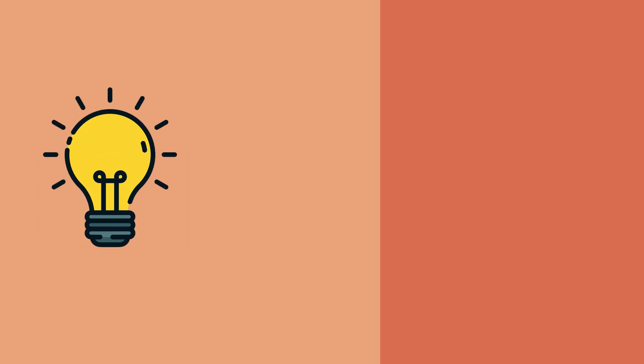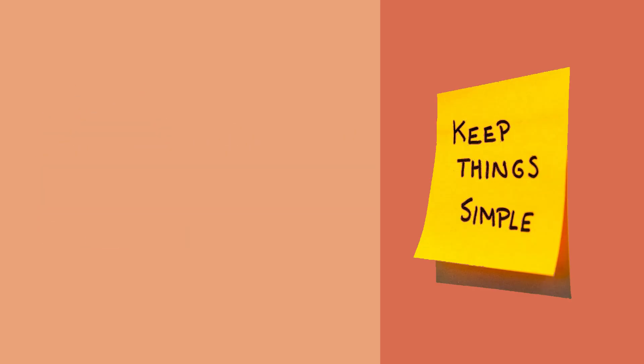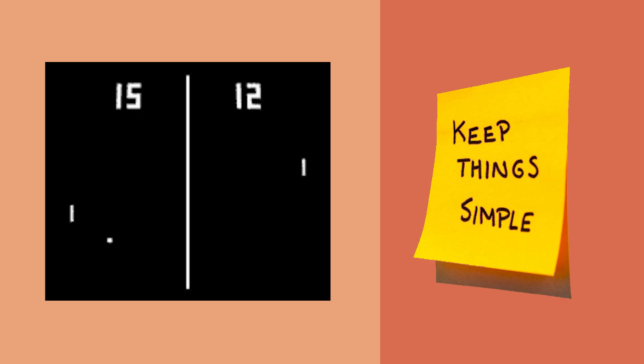This might be a bit hard. But first, we need our idea. Since we are only given one hour, I'm going to make the simplest game I can possibly think of, which is Pong. But to make it even simpler, I'm not even going to include the enemy AI — I'm just going to have the ball bounce off the walls.